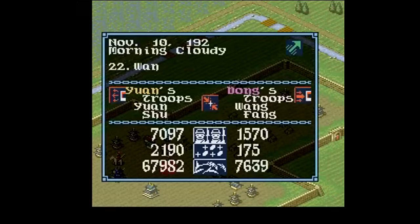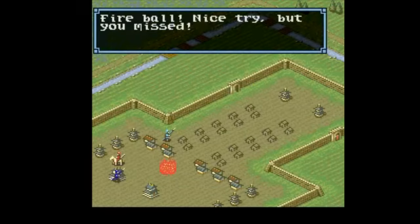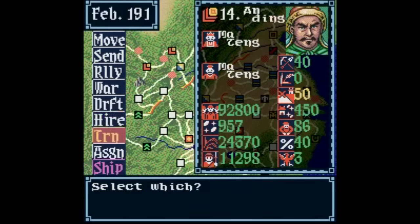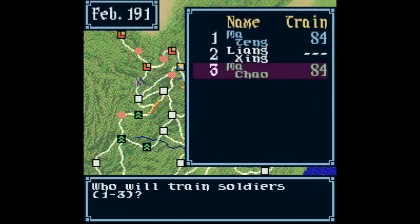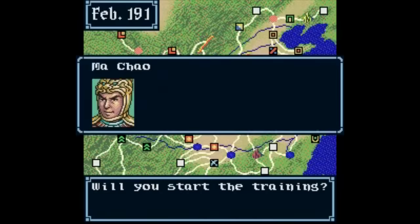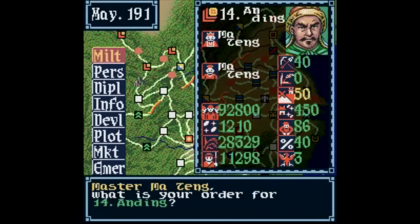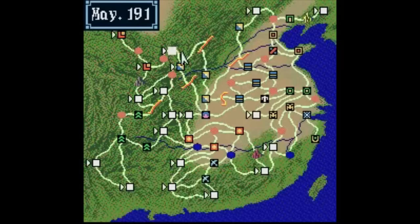By this time, Koei had gotten their feet wet with home console ports — they'd cranked out solid titles like Gemfire, Uncharted Waters, and Aerobiz. So Dragon of Destiny provides a better player experience with a slightly faster pace and a much clearer idea of what you're supposed to do to succeed. The menus and layout are similar to Liberty or Death, so if you've played that, you'll feel comfortable with this one.